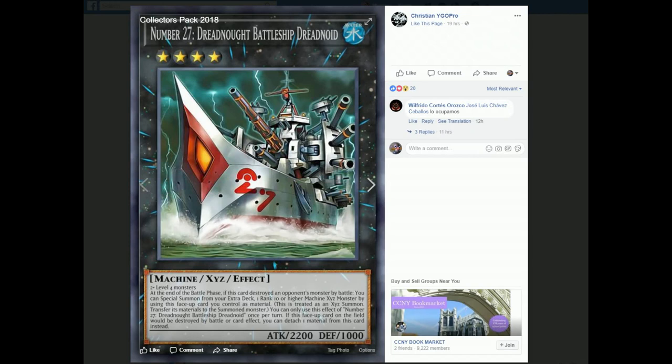Anyway, at the end of the battle phase, if this card destroys an opponent's monster by battle, you can special summon from your extra deck one rank 10 or higher machine exceed monster by using this face-up card you control as material. So if he destroys a monster by battle, you just put a rank 10 on top of him - rank 10 or higher, so any rank 10, 11, or 12. There aren't any rank 13s in the actual game, though I know there are a few in the anime or the OCG.